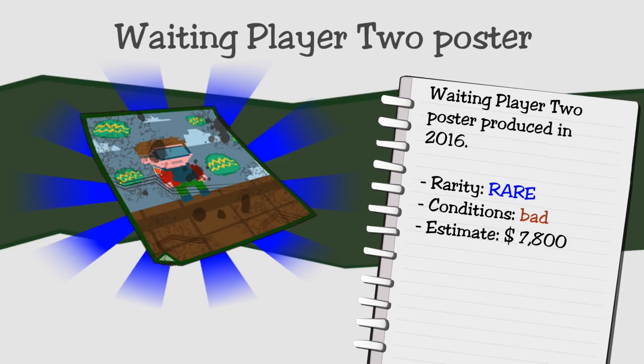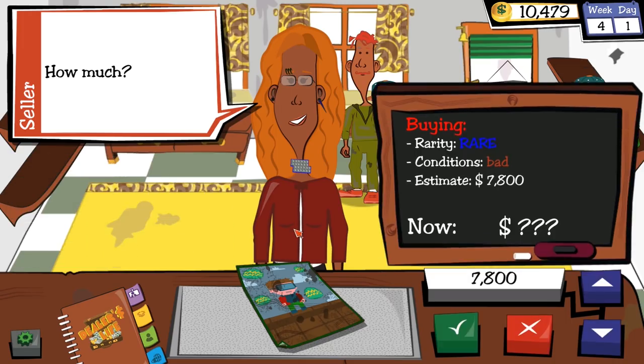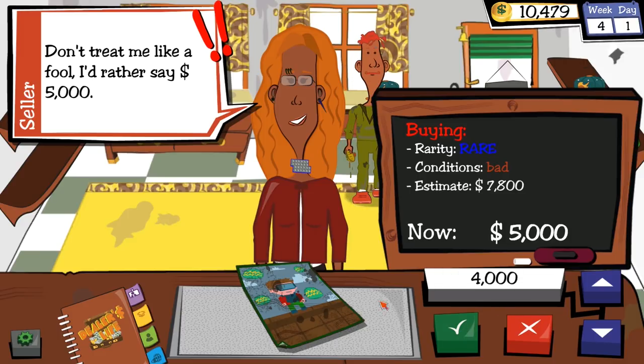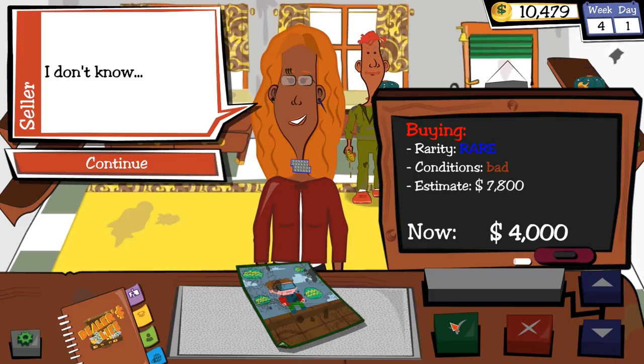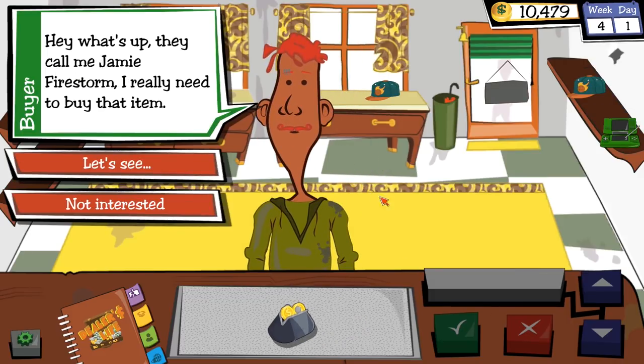Gianna Zuckerberg has a Waiting Player 2 poster — rare rarity, estimated at $7,800. I can cycle that through Phil. I'm interested depending on the price. Not paying $7,800. How about $4,000? She counters at $5,000. I've done well with the poster game before. I push to $4,600 — just take the money. Done.